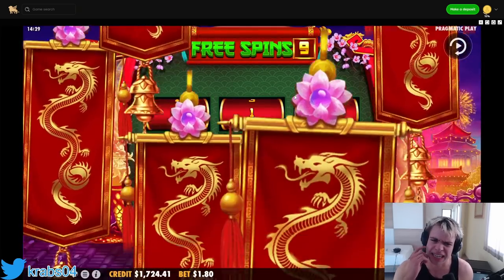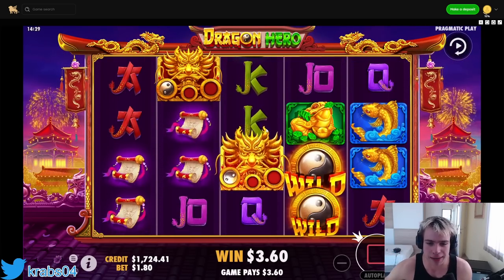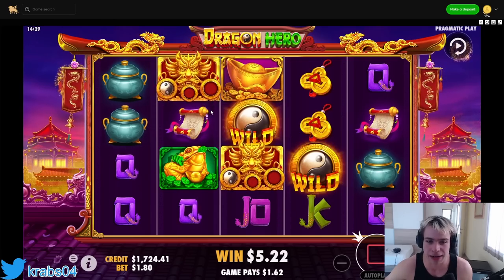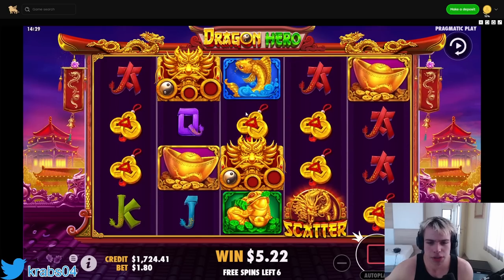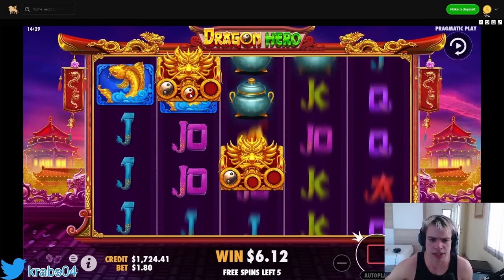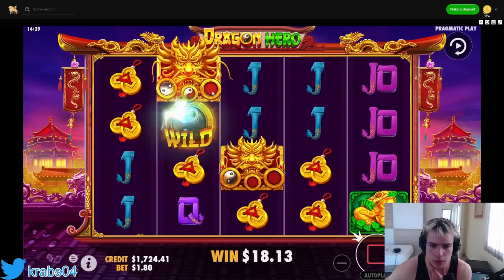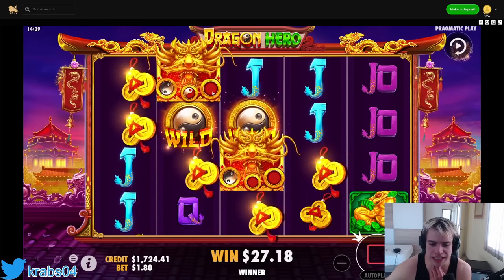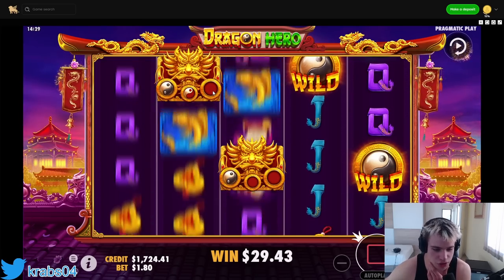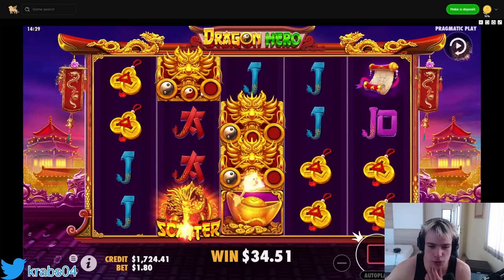Nine spins this time. The last bonus was really good - nine dragons, holy shit! So when you get the super scatter you get one wild, and when you get a regular scatter it adds up to the wilds. 1.62, nice! We still only got two wilds though. I'm trying to understand how it works but honestly for my brain it's too complex - two dollars.